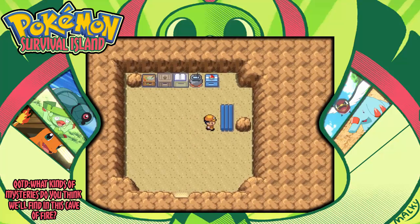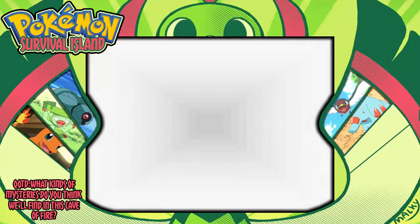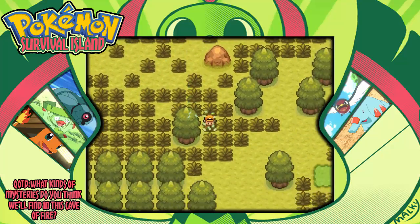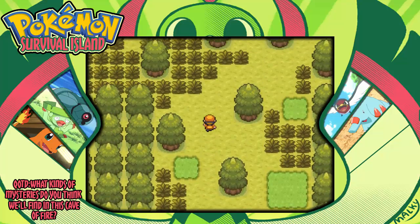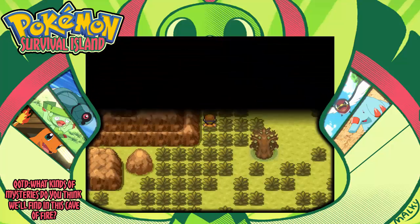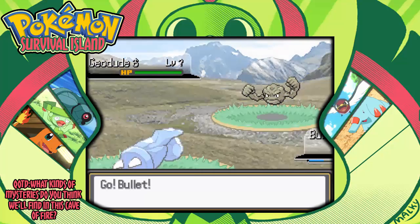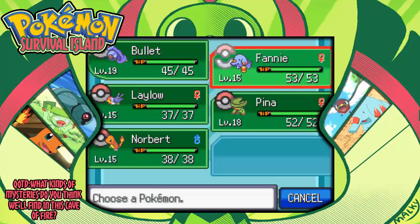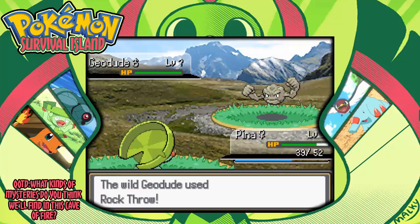There goes my hundred steps. All right, still got a hundred steps - not really. Does this path just lead back there? Where am I supposed to go? I meant to push - yes - and then I find a Pokemon while I'm standing still. That's not how that works. Go Pena, learn a water move already. No sturdy? That's what I like to see.